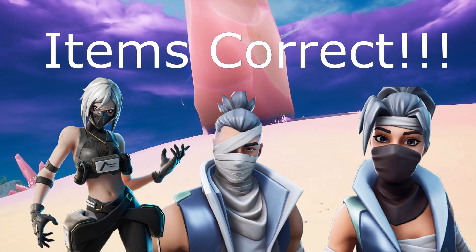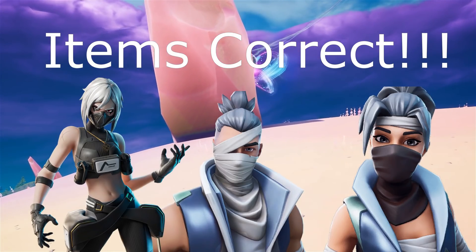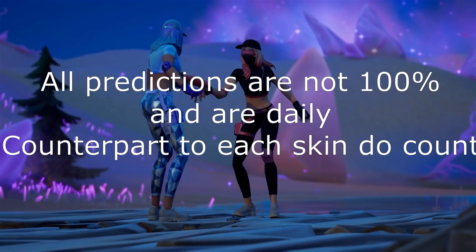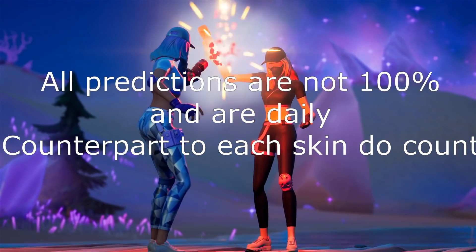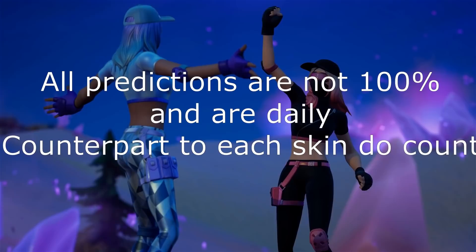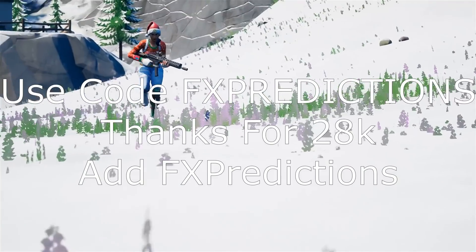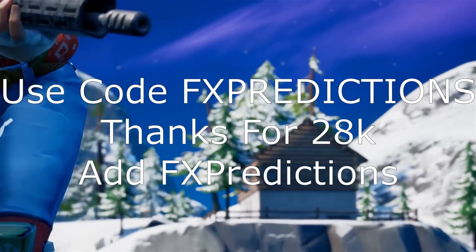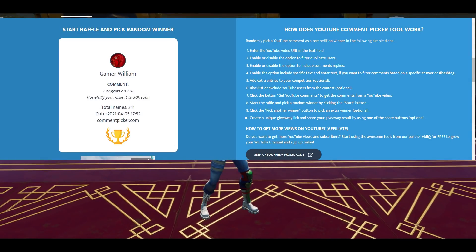Pretty much the entire featured items except for like one skin — the Kuno, Kenji, and the Hush skin. Normally the daily items in the item shop are kind of unpredictable, but we could get some occasionally. Remember that all predictions are not 100%, and daily counterparts to each skin do count. Make sure you use code FX Predictions — thank you guys so much for 27.6k.